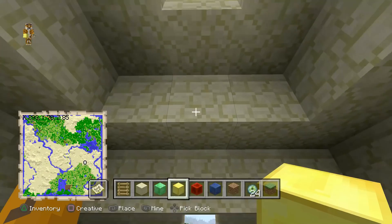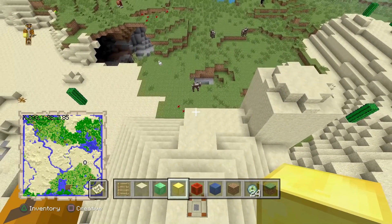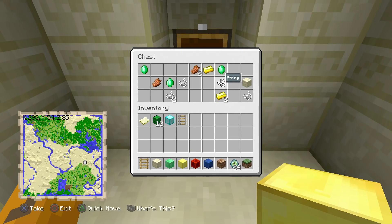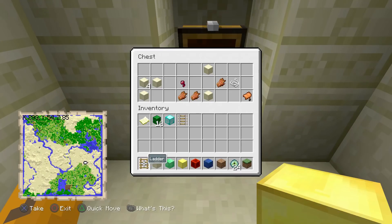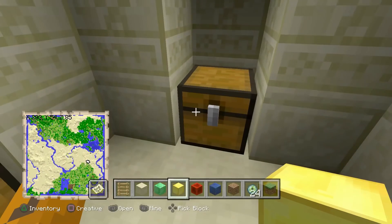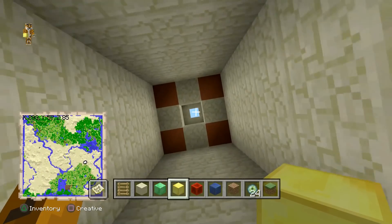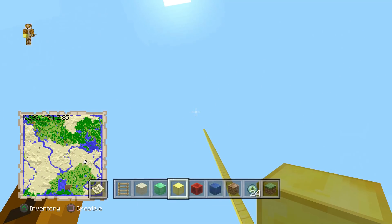Right here we have the fourth desert temple and it's the least exciting. Going down, we have three emeralds, three gold, and then rotten flesh across the other chests — not really the best. You can get a golden apple and some decent stuff, but not the best overall.